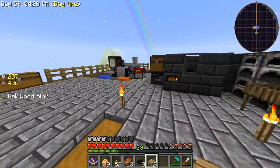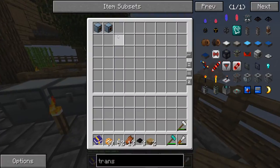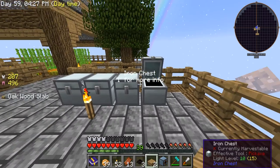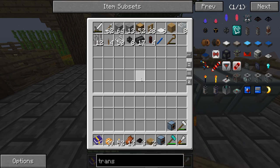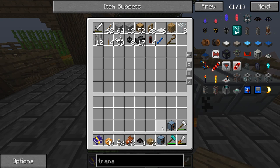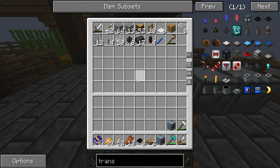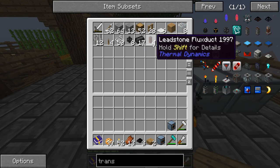Hey guys, welcome back, this is Chosen Architect and I want to take you through a really quick tutorial today. I'm going to show you how to automate or semi-automate the breaking of compressed stone.